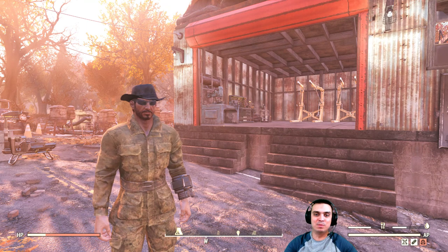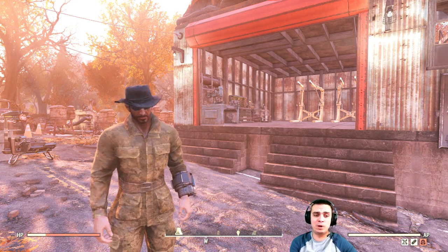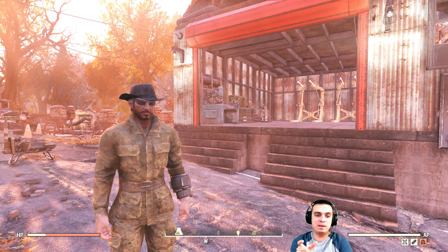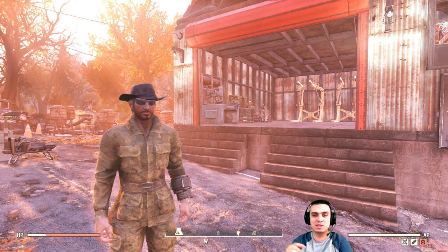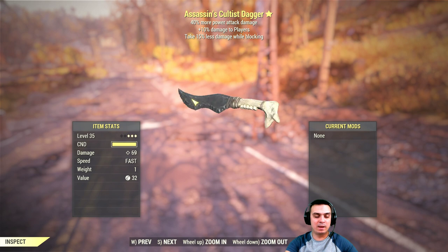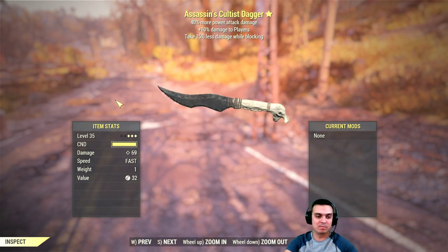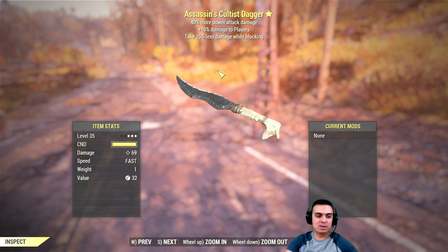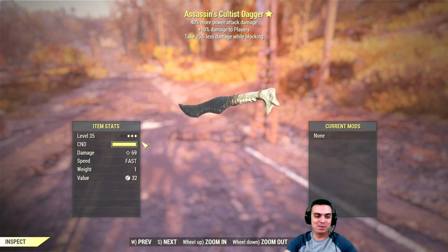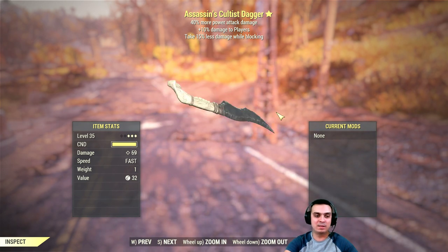The rules are pretty simple — I'll have everything listed with timestamps in the pinned comment. Let me know which item you'd like to buy; I'd prefer you leave the full name of the item and the timestamp in the comments along with your offer. For example, if you want the Assassin's Cultist Dagger, copy the timestamp, the name, and make an offer — let's say 1,500 caps. I'll contact you once I decide to sell. Also, this is PC only — I forgot to mention that at the start, my bad. It's my first video, so I'll need to work on a script, but I'll make it clear in the thumbnail and title that this is PC only.